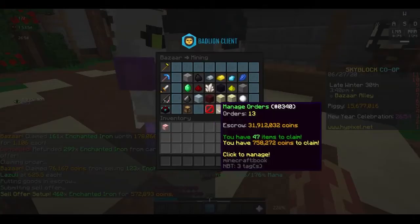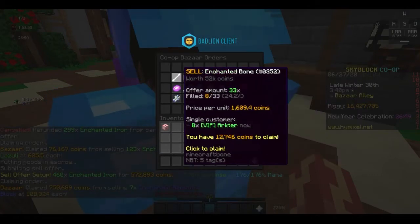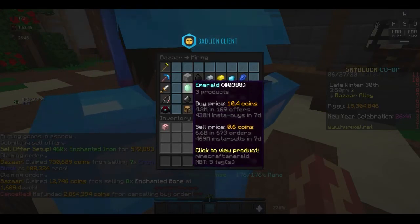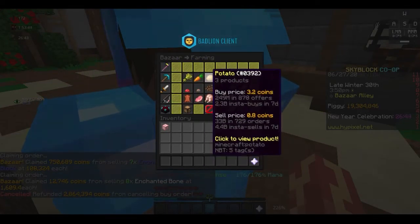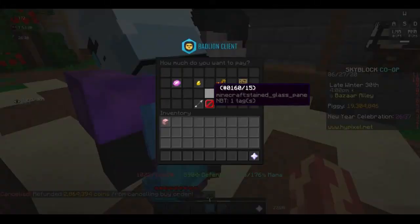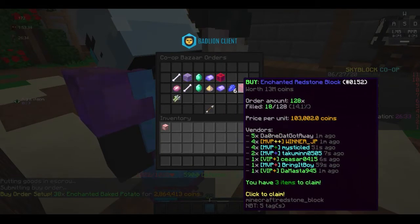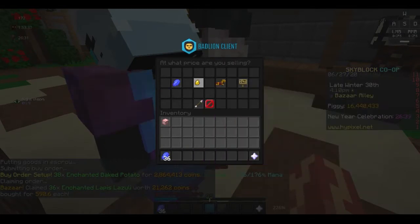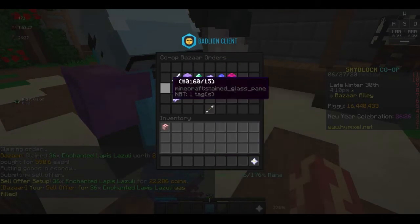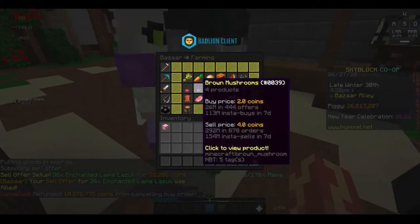Keep in mind that I was bazaar flipping with 50 million coins. If you are bazaar flipping with less than 30 million it's very likely that you will make significantly less than this, because the more money you have to bazaar flip the more flips you can have going at a time. I never really went below 10 million in my purse when doing this, so you could probably get away with around 30 million and still make this much money.